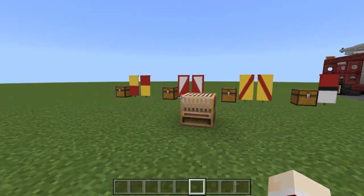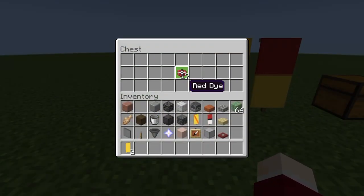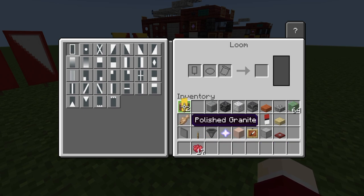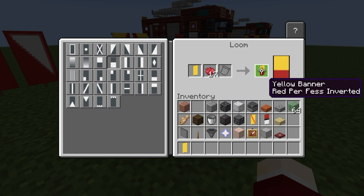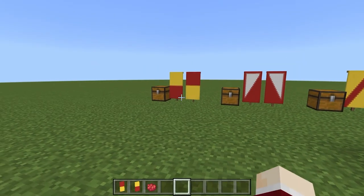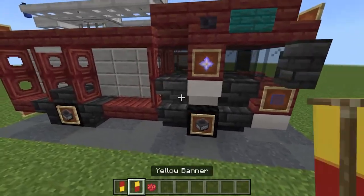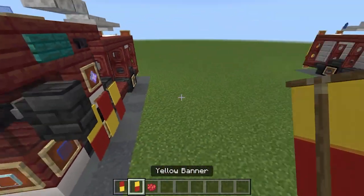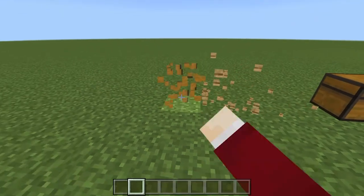We have a lot of banners to make. Clear your inventory and take a loom. For the first set, grab two yellow banners and some red dye. At the loom, make a red base inverted on one yellow banner, and a red base on the other. Place these on the front of the fire engine — yellow at the top, red at the top, yellow at the top — same on both sides, with only one red for the middle.